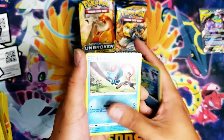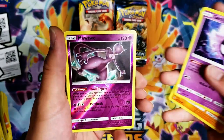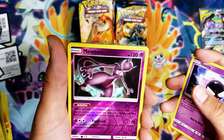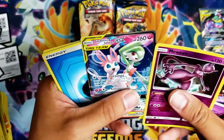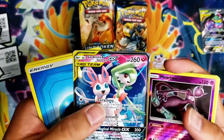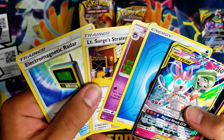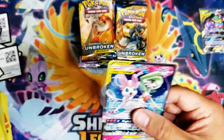Squirtle, Tentacool, Aron, Sandshrew, Gastly — reverse holo Mewtwo — and we got a Tag Team Gardevoir and Sylveon GX! Nice! I'm going to go ahead and save that quickly. This is one of the better looking cards in my opinion.